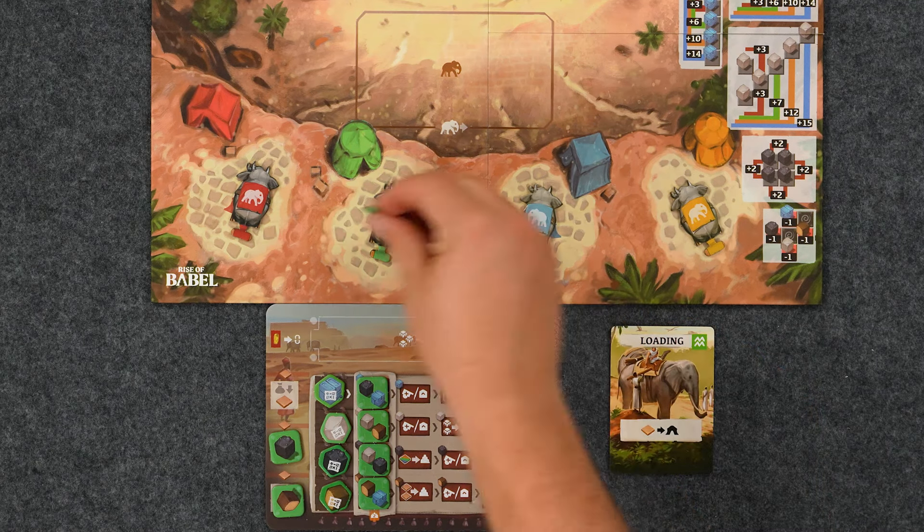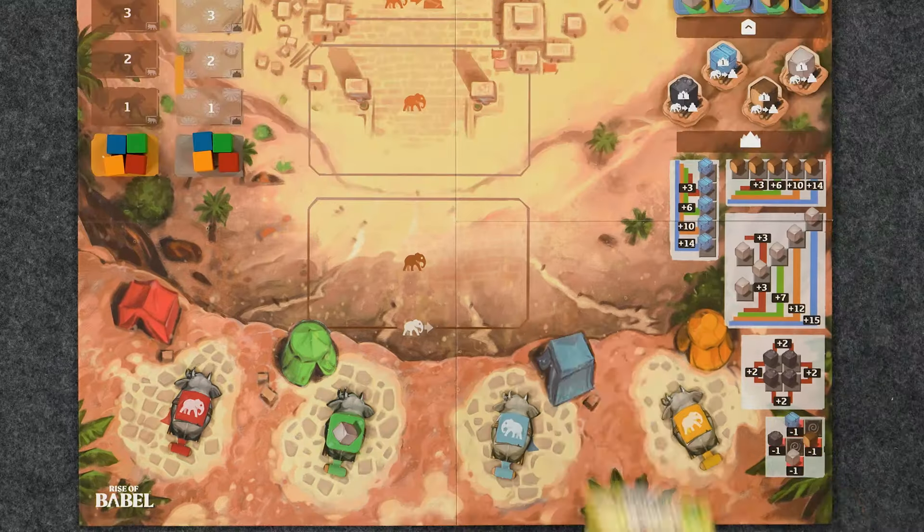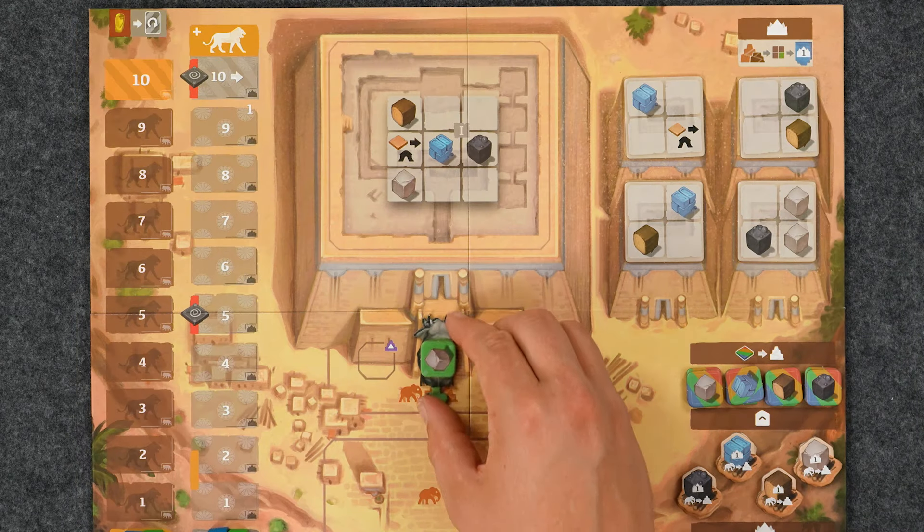This is where your trusty elephant is. Your elephant can hold one resource, but you may unlock extra carts to be able to transport more. This action allows you to move your elephant one space towards the tower.